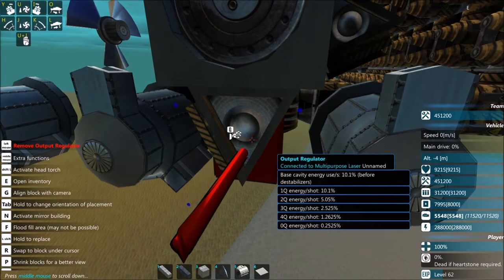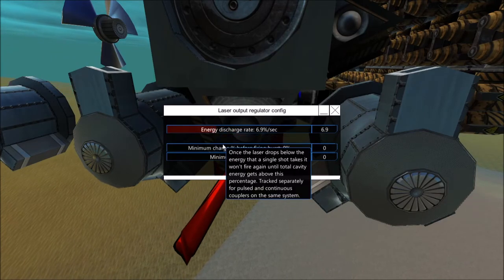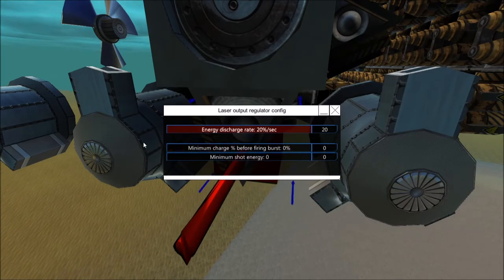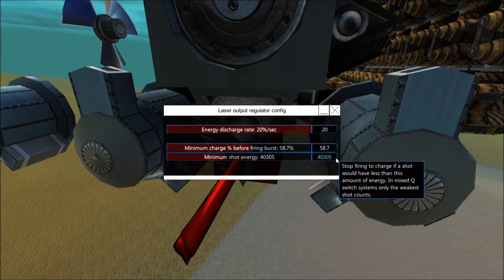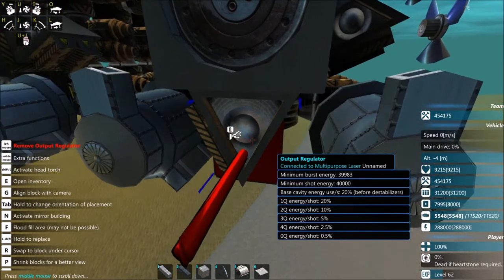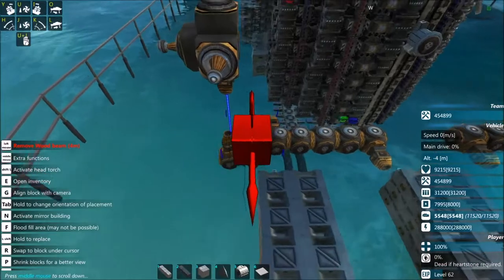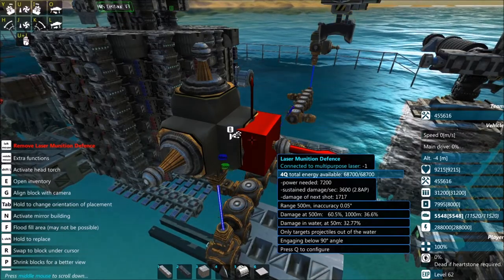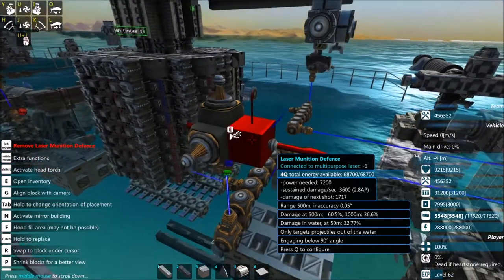I remember building this in a way where it has enough pumps to keep going. It does so much at each time, though. I don't understand what it says there — like, 1Q Energy, 2Q, 3Q, 4Q, and then zero Q. Maybe we can have minimum shot energy — like 40,000 minimum shot energy. Let's just assume that that helps.